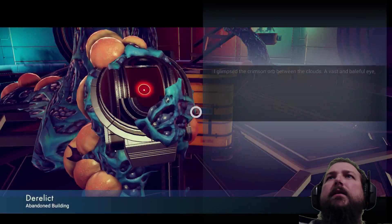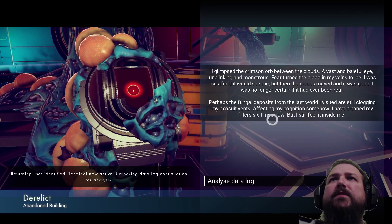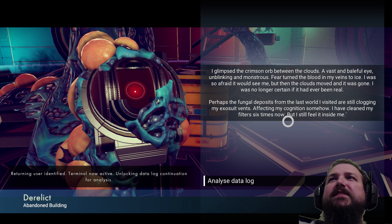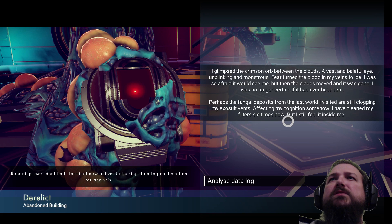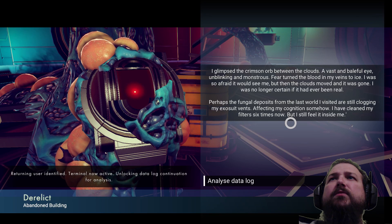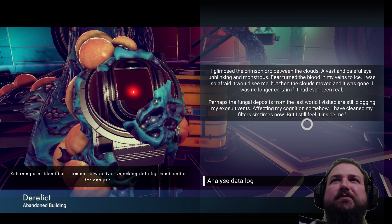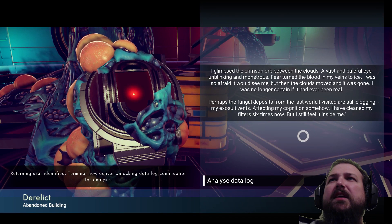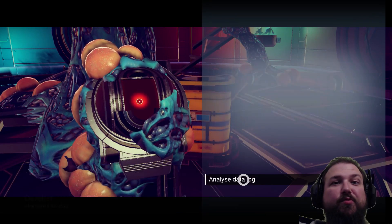Errol nuggets. I glimpsed the crimson warm between the clouds — a vast and baleful eye, unblinking and monstrous. Fear turned the blood in my veins to ice. I was so afraid it would see me, but then the clouds moved and it was gone. I was no longer certain if it had ever been real. Perhaps the fungal deposits from the last world I visited are still clogging my exosuit vents. Super weird stuff.